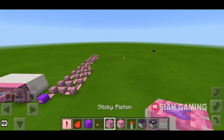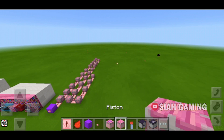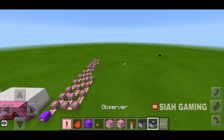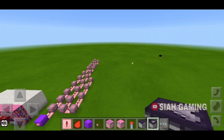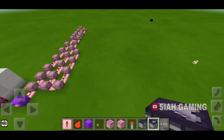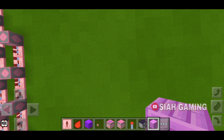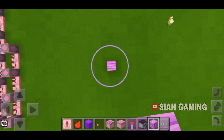a water bucket, anvil, and a redstone block. First, we will build a pillar as high as you like.